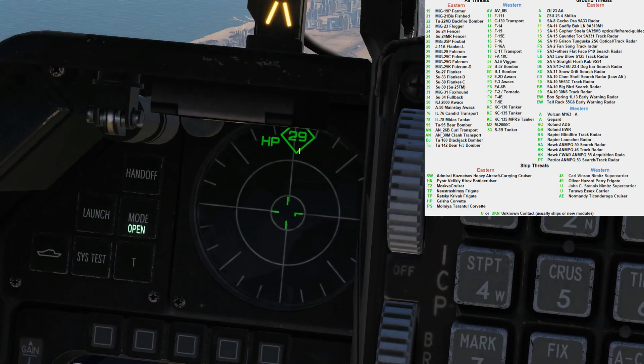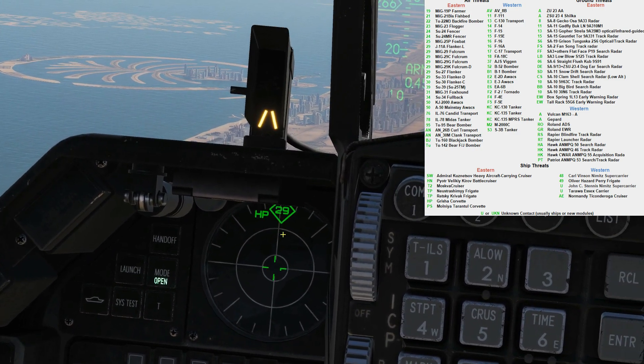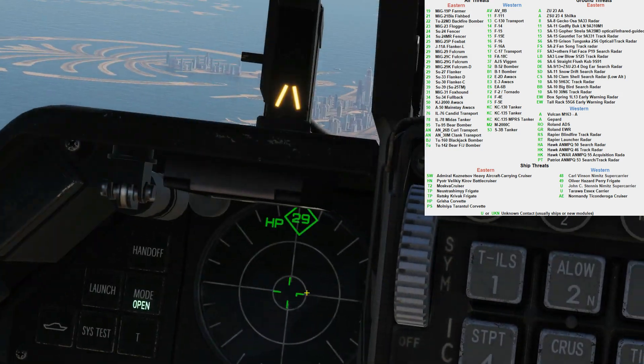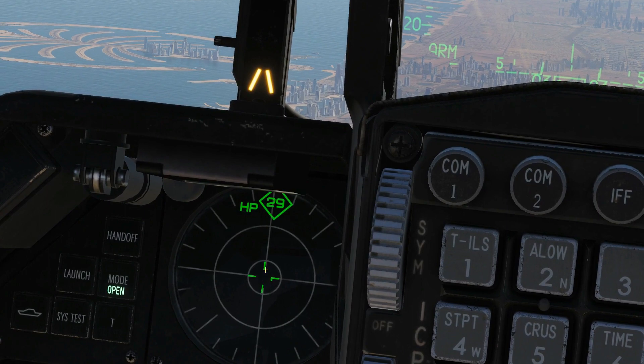Next is the 2-9 contact — that's a MiG-29 or an Su-27, which have a very similar radar, which we know is on our nose somewhere. Our own ship is in the centre there and we always point upwards.